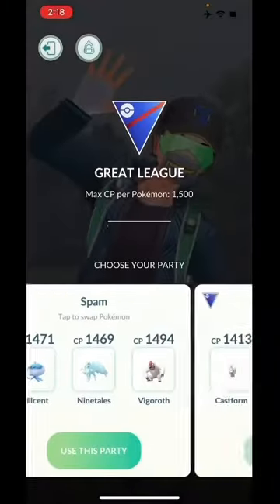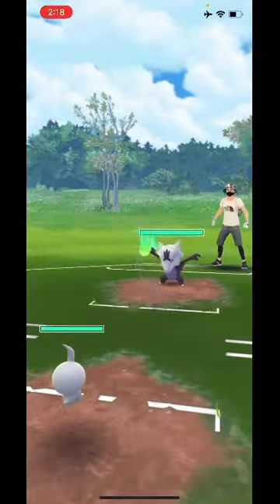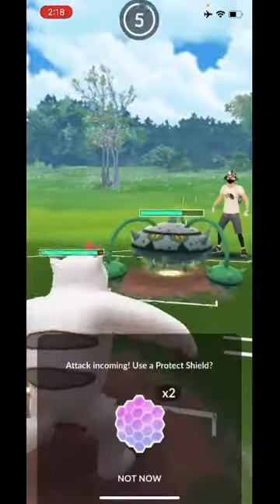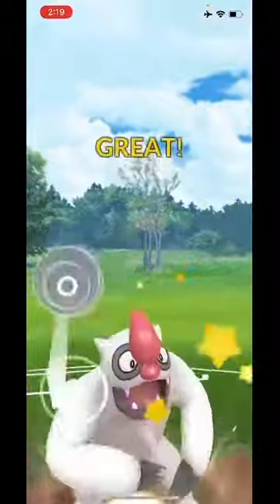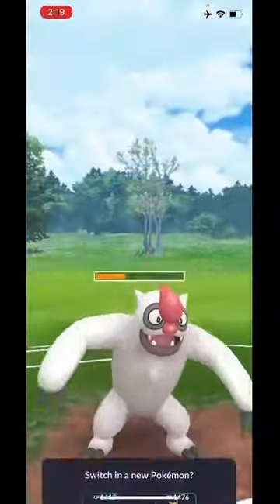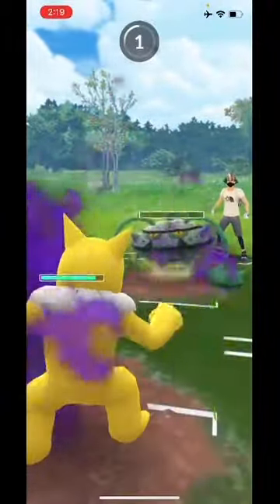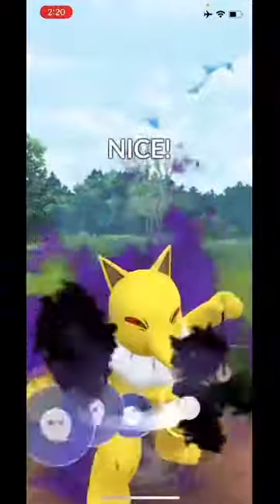Vigoroth charges so fast — that just worked out nicely, spamming those Body Slam attacks. Same team now: Castform coming into a matchup with Whiscash. That's a very good matchup for Castform. I farm up a little extra energy and go straight into Vigoroth. Ferrothorn can do a fair amount of damage with those Power Whips, so I'm counting on my super effective fast moves. I decided to give up the switch to maintain a shield, which in retrospect may not have been the best play because I took a lot of damage on Hypno before fainting out the Ferrothorn.